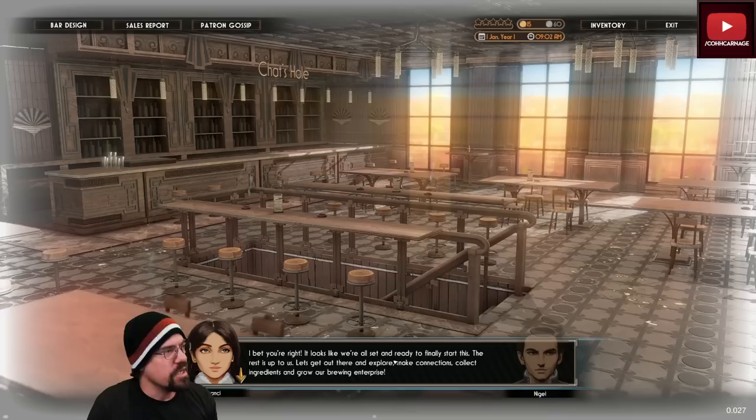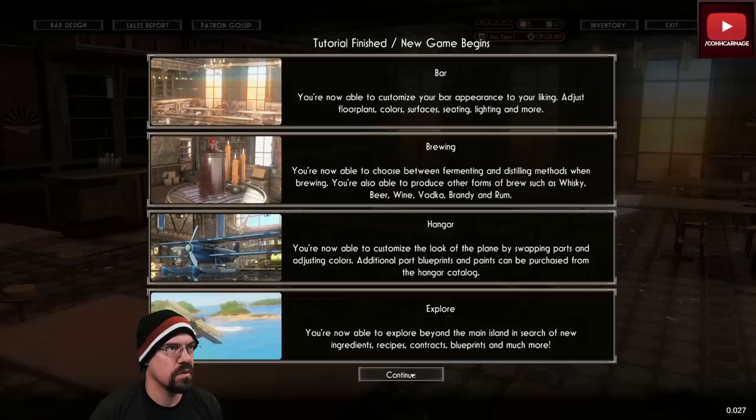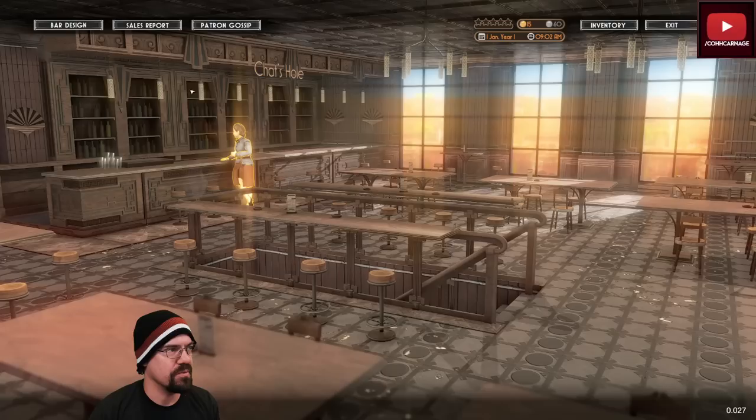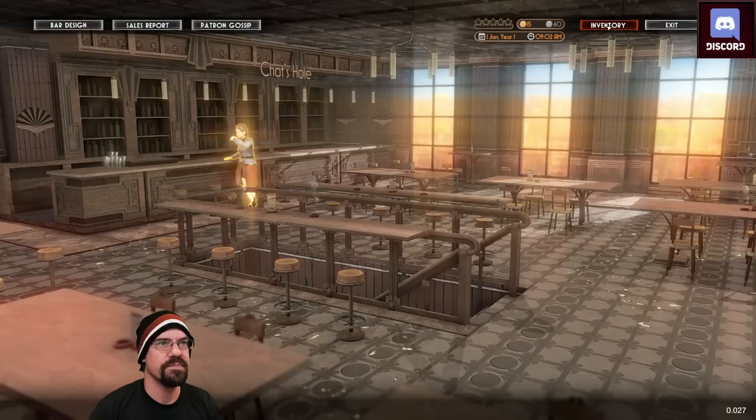Real talk — little shout out to the devs here: it would be super cool if when you stock stuff in your bar, it put the bottles and labels of stuff you created in the back. Oh look, you have a first customer! It would be super cool if when you stock stuff in your bar, it put the bottles and labels of stuff you created — you could actually see the stuff you come up with. That'd be so cool.